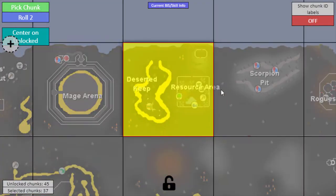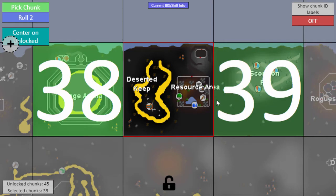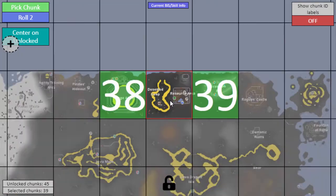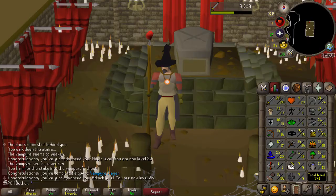The next chunk is a significant one. I don't think I'll be doing anything there yet, but it's definitely an unlock. It's going to take up more unlocks in the wilderness, which is why I'm not super thrilled. But the Mage Arena is one of my early game goals to get the cape — so once I have the cape rack and the player owned house, that would be nice. There's also another thing I can do.